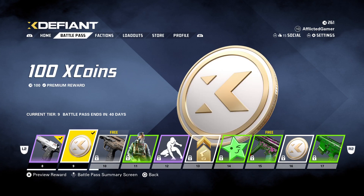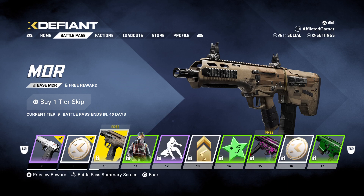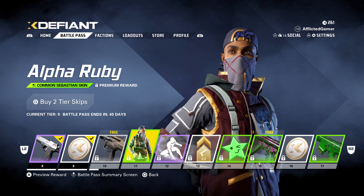Nothing much to preview on the D50 skin. Then there are some coins and a weapon — we've got the Urban MDR. I kind of thought you would get weapons through leveling up, but I guess there's going to be one on each pass possibly. After that we've got the Alpha Ruby skin for Sebastian.